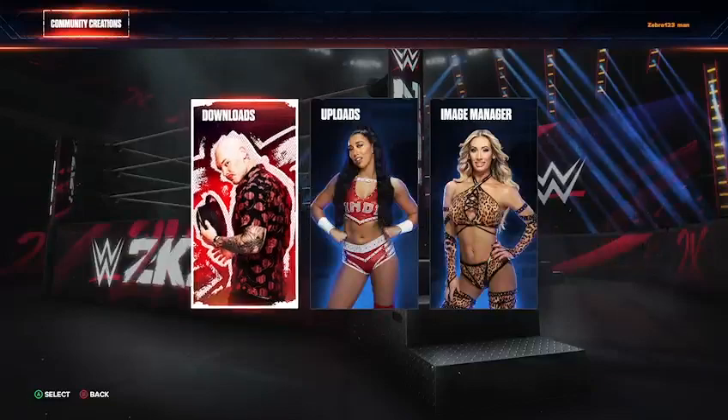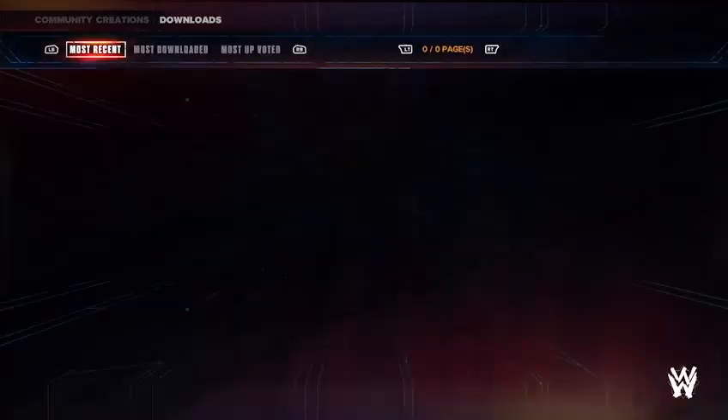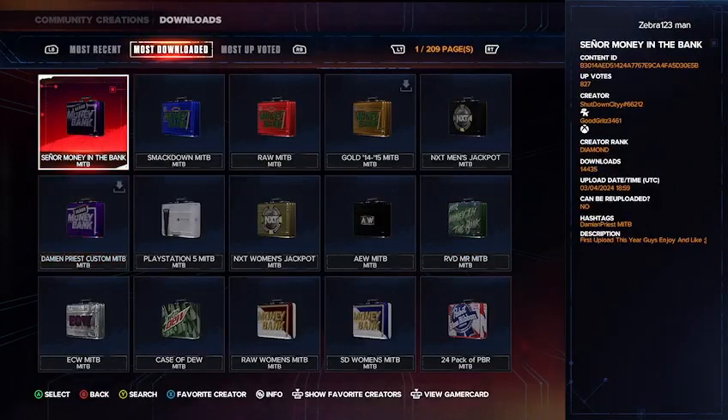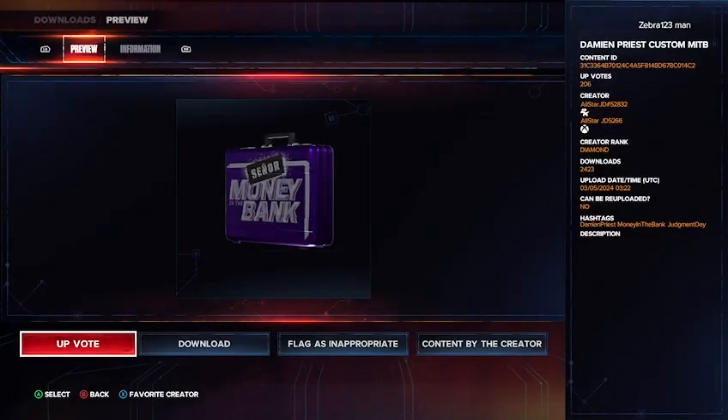So we can download this awesome senior Money in the Bank creation. After that, press Community Creations — with the Fiend Bray Wyatt on there — go to Downloads, go over to Money in the Bank, press Most Downloaded. The first one is right there, but the one I like the most is this one because it's a bright purple, not a dark purple.